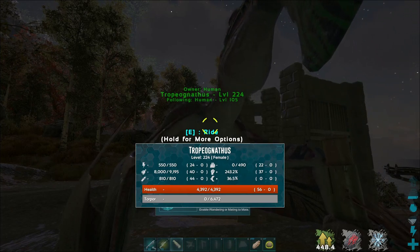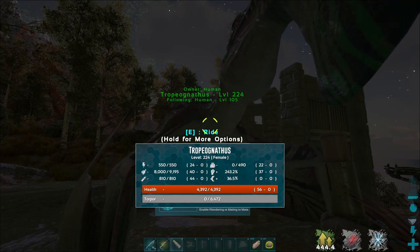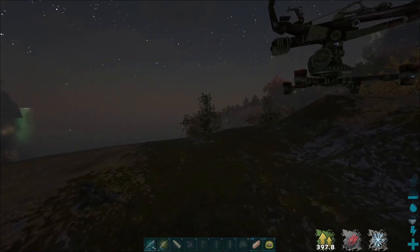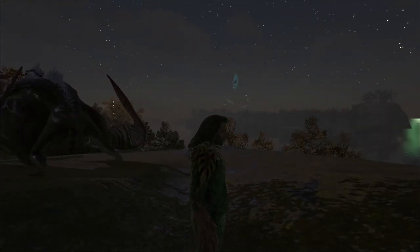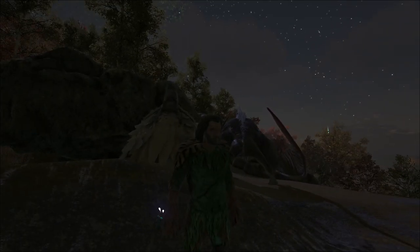Now I just need one with good melee. I don't think we need to worry too much about stamina — we might, or we could just go all in on melee. Okay, so there is one last thing I want to do here with the Tropeognathus because we got time and I did pre-make it.